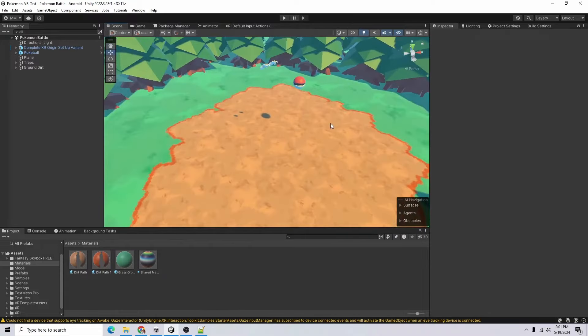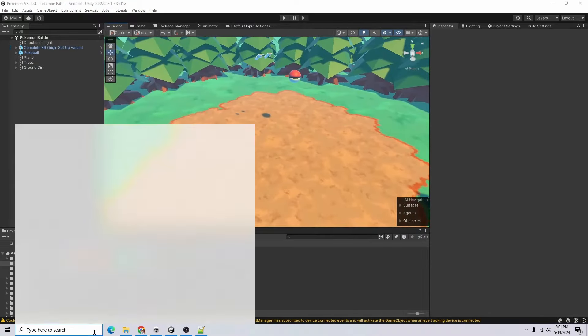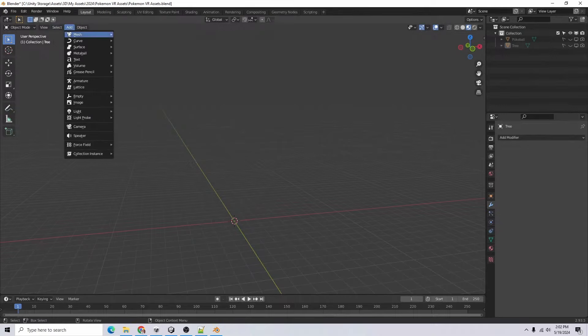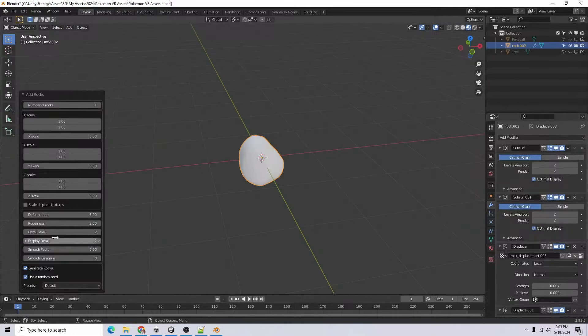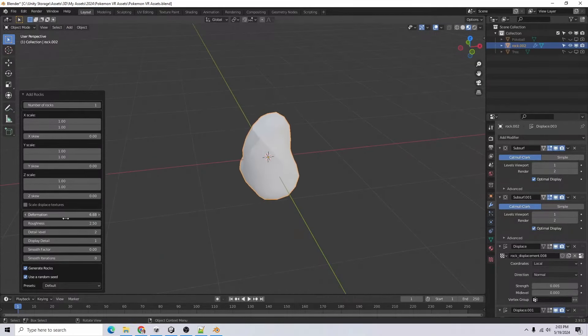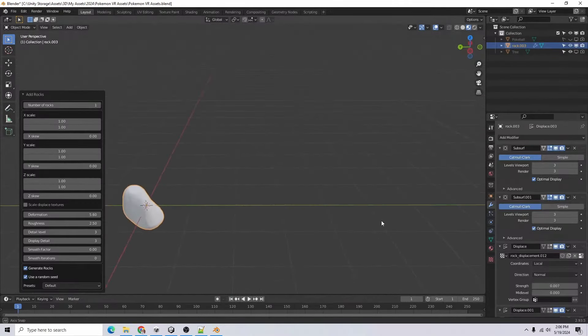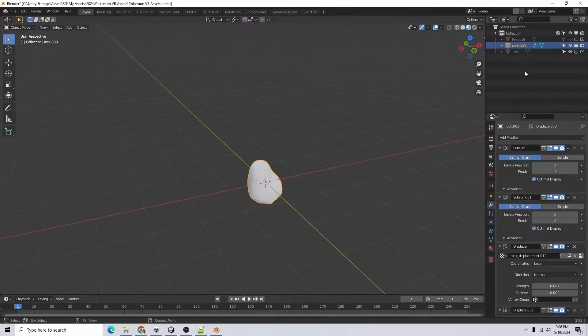I'll want some rocks, so let's go into Blender and model some rocks. In the Pokemon VR assets, here's the tree we made last time. For a rock, there's a rock generator — let's try it. There's some deformation going on. That rock is really tiny but it looks okay, I'll just keep that.